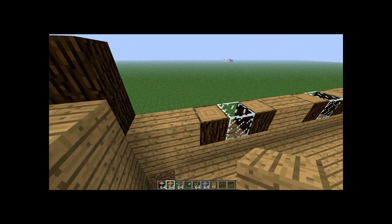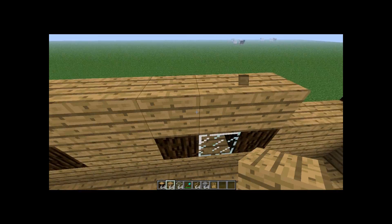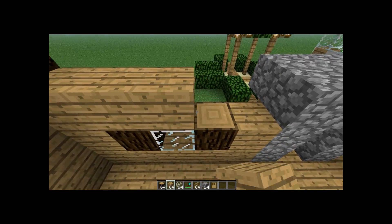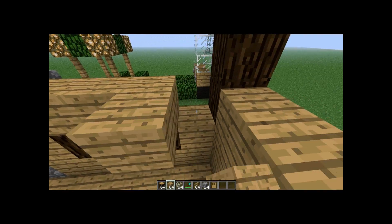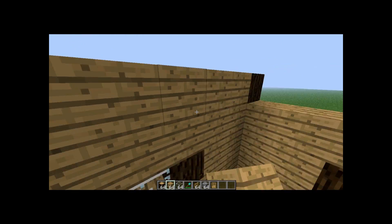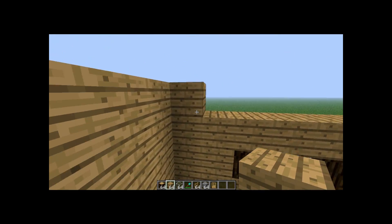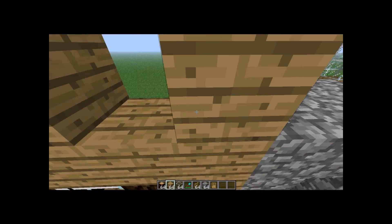We're doing the third layer of wall right now. I'm building a bit quicker because I'm in creative mode. You will need a lot of wood for this build — maybe four stacks of 64 — and some accessories like half stone slabs and fences. You will definitely need fences.